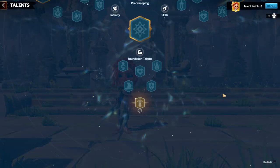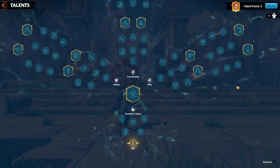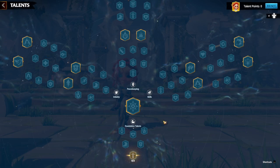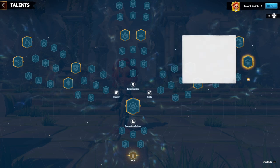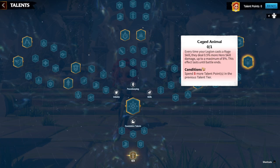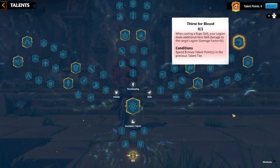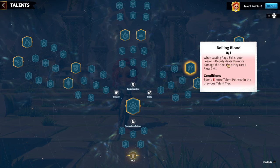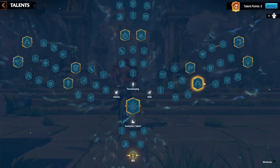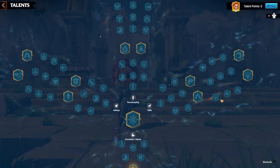Regarding talents, the skill talent tree is all about offense — zero defense, trying to deal as much damage as possible. With Nika's kit and skills, the skill talent tree is clearly the main one. Every time your Legion casts a rage skill, they deal 0.5% more hero skill damage, up to a maximum of 8%. So it's all about casting as many rage skills as possible, and you get a lot of benefits out of Nika's talents.